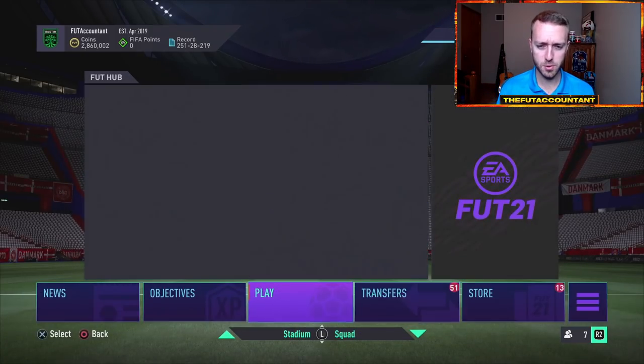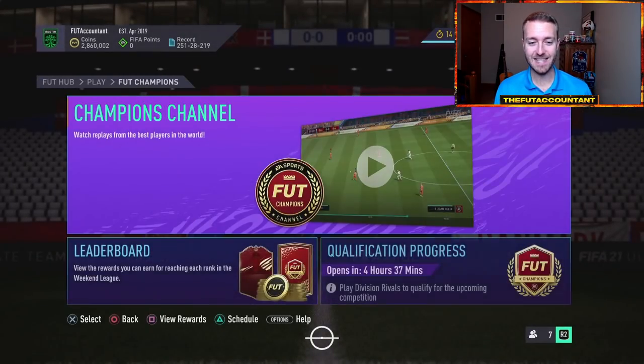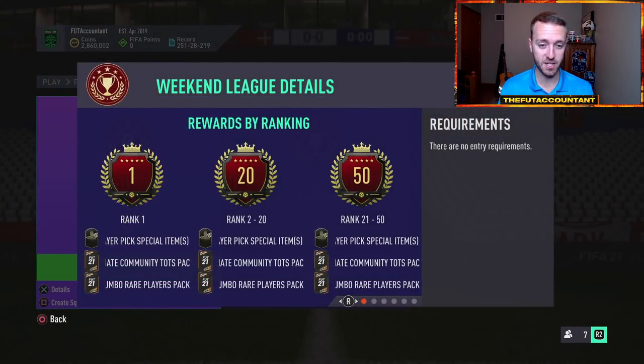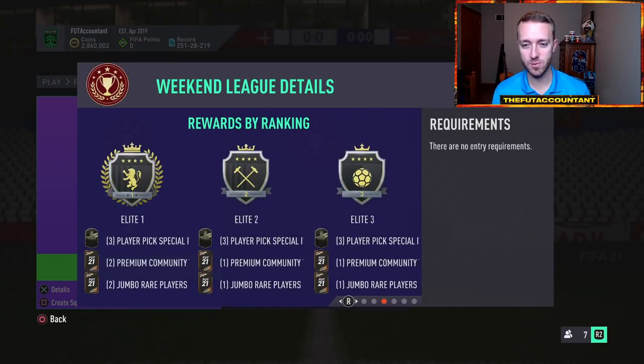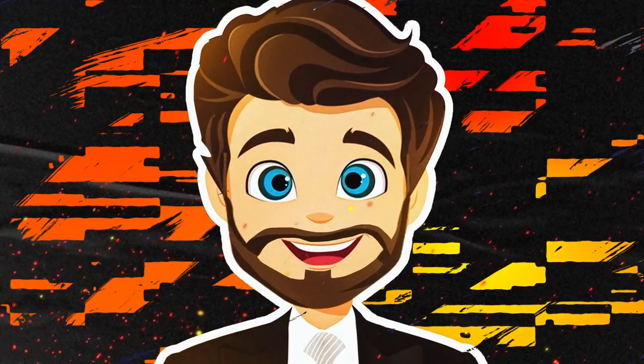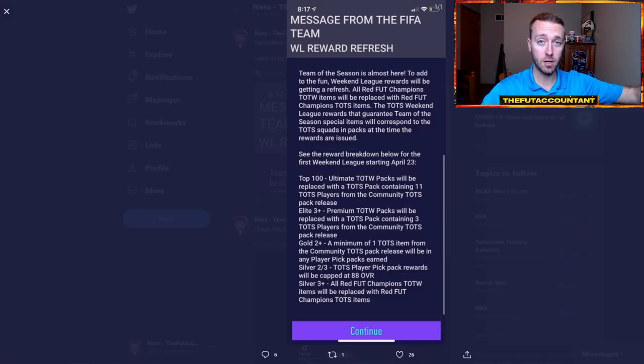Some other news we got from EA Sports just last night: they are confirming they are going to be updating the FUT Champions rewards and they've gone ahead and done it. You can see Community TOTS packs inside of these rewards. If you get Silver 2 or 3, your cap is going to be an 88 rated player because Team of the Seasons are in red picks again — that is an absolute W. Gold 2 is the threshold to get a guaranteed main league Team of the Season player as one of your red picks.